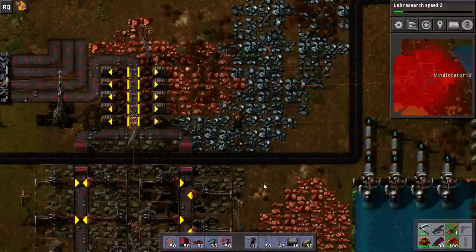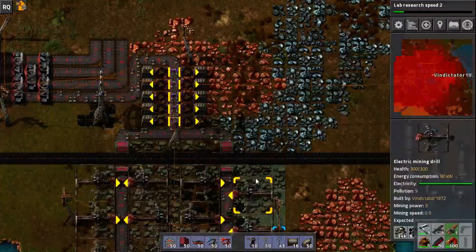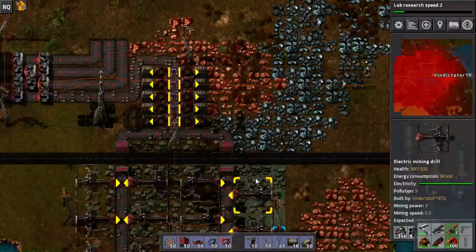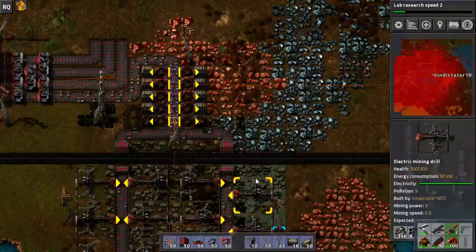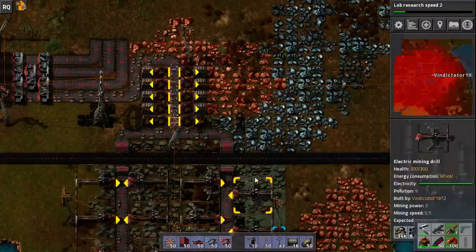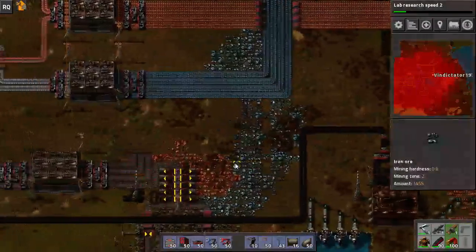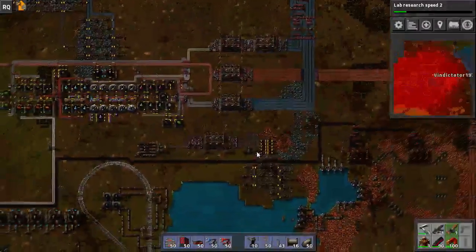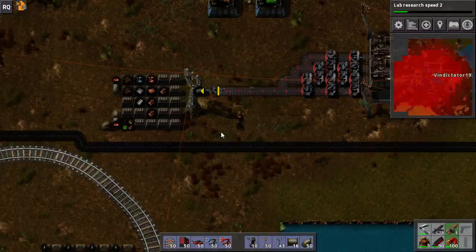I'm going to filter out all the coal because they're filtering inserters and there's ten of them. I'll just change those to active providers when I get active providers later. Now it'll be introducing stone for us — I could probably cook up more but I don't want to because I don't really have the resources for it.